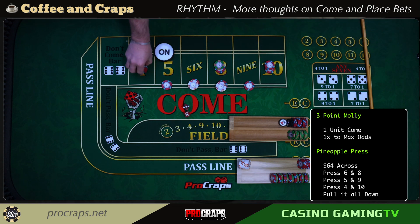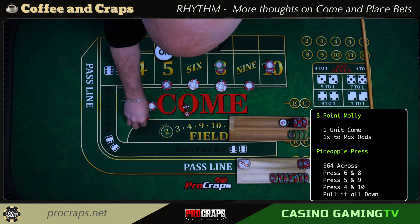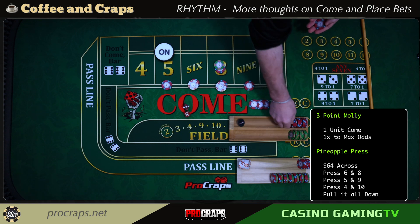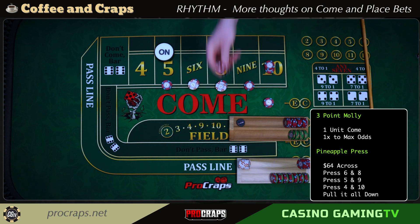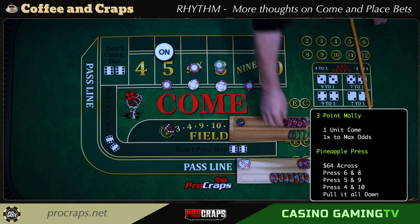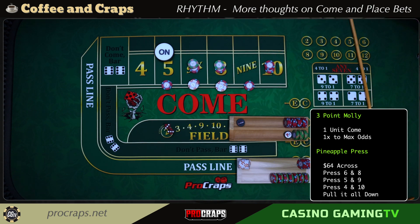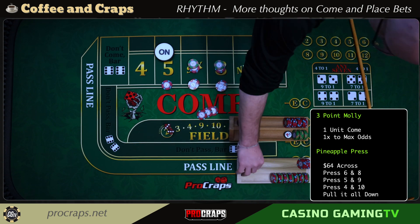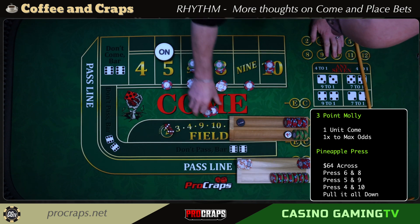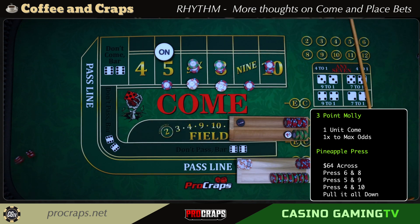The rhythm now favors the place better whereas before it favored the come better on the way out. Four hits — twice the outsides paid for us. We get paid one-to-one on the flat and two-to-one on the odds on that four. We press it up and go higher with the next come bet — going higher on the flat means we can afford more odds. Hard six — the come bet goes into the six, $15 flat. We put $50 in odds on it.